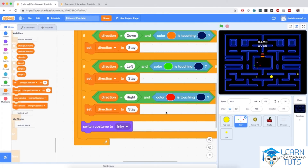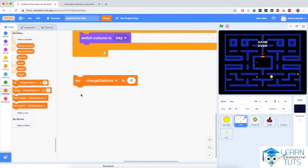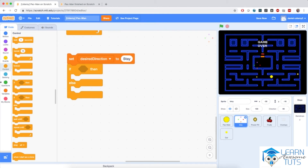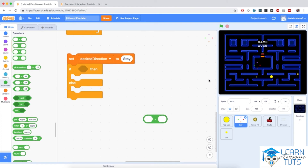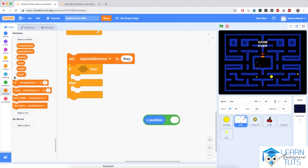Back to the code — our job now is to make the enemy decide its desired direction based on the four cases we've discussed. I'm going to bring in an orange block to set desired direction to 'stay' first, then bring in a big if-then-else block. In the condition space, I'm going to compare the horizontal distance between the ghost and the target with the vertical distance. The horizontal distance can be calculated as x position minus target x — I'll bring in the x position block and subtract target x.